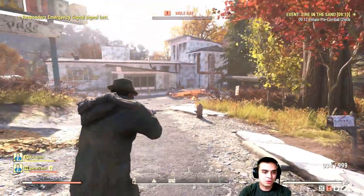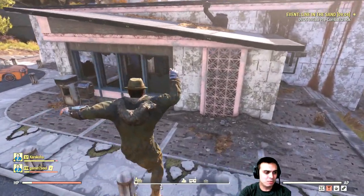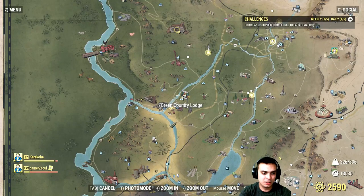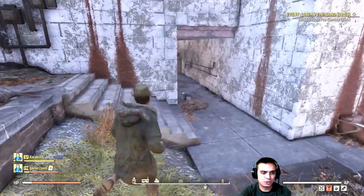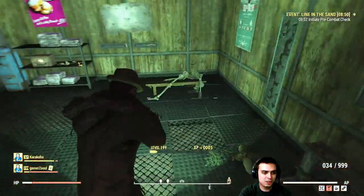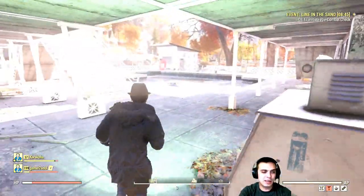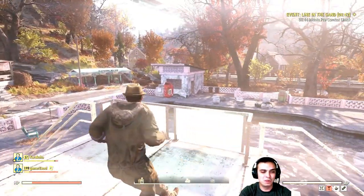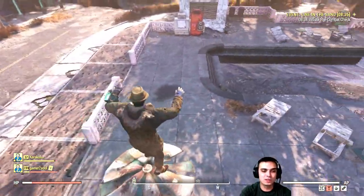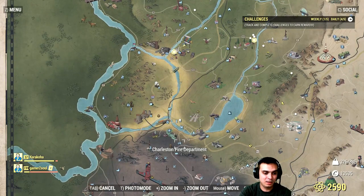With those two locations you already get 160 lead no problem. This is the second location — the Green Country Lodge. There are lifting gears here, there, there, and over there. I'd say best guess around 40 to 60 lead over here, so plus what we already found that's already 200 lead total.